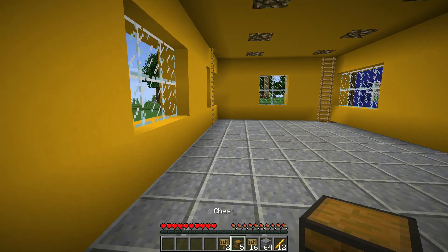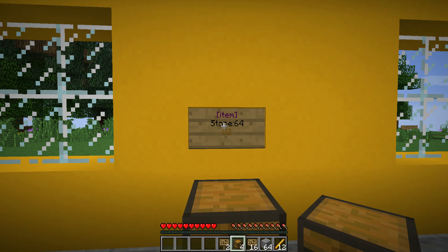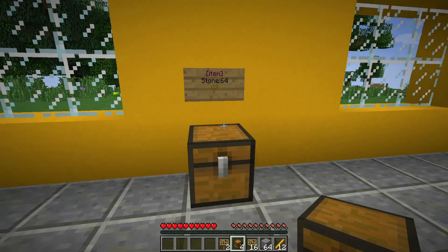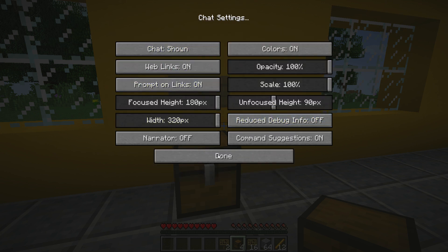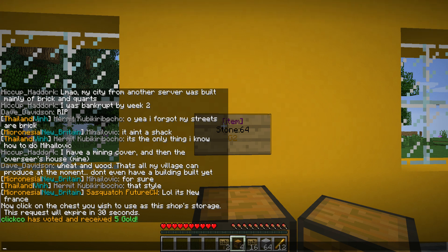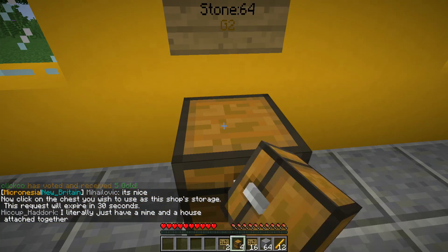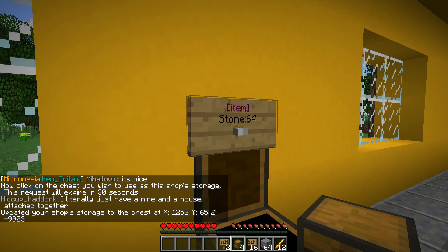Now I need to set a chest as storage for the items I sell, so I place the chest here. I need to turn on chat to see the prompt. When I click on the sign, it says 'now click on the chest you'd like to use — this request will expire in 30 seconds.' I click the chest and open it to confirm it as the storage for the shop.